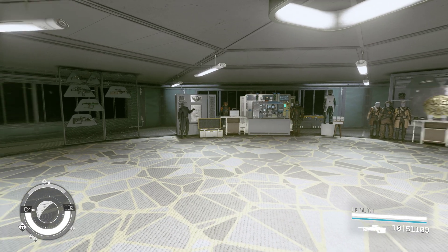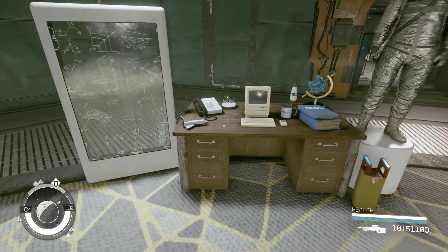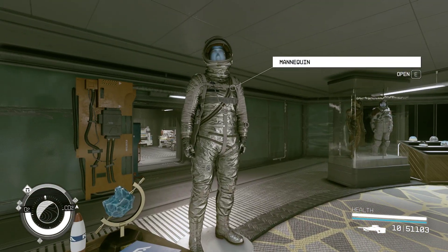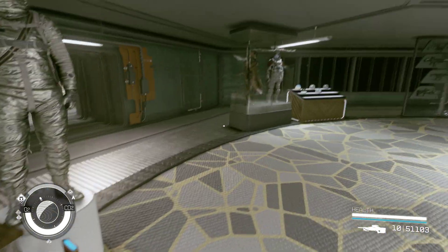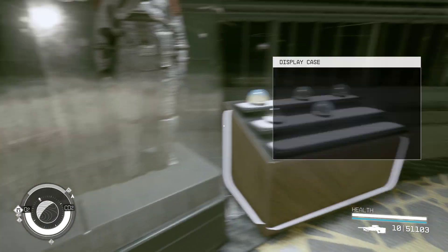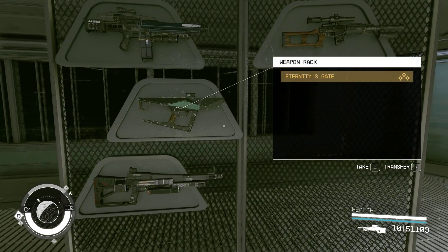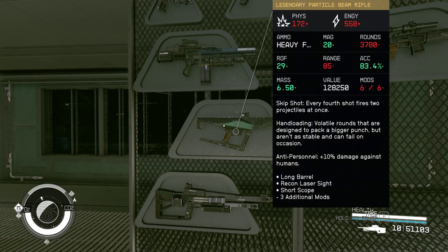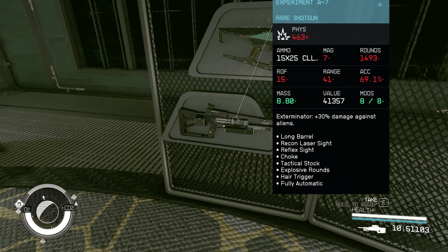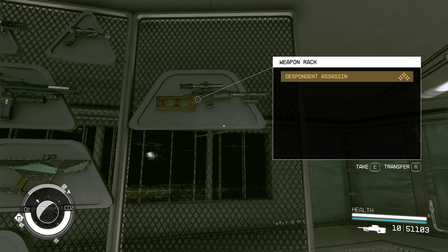The only two faction questlines I've done are the Vanguard and the Freestar Ranger. I've been making some little displays — this is all the stuff I got from NASA. There's the Mercury space suit, and over here is my Starborn armor and my Constellation armor. I'm collecting the snow globes and putting them on here. These are different special weapons that I've been getting — these are the weapons from the Emissary and the Hunter. There's the experimental weapon that you get during the main quest, and then this is the one you get from doing the Ashta killing quest.